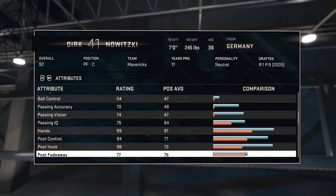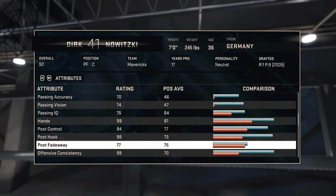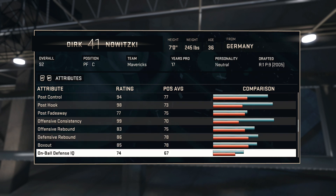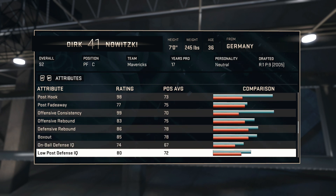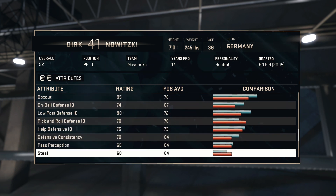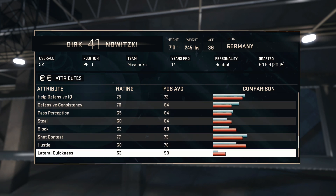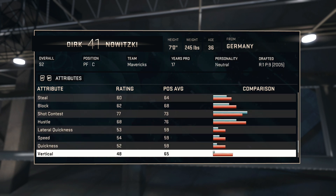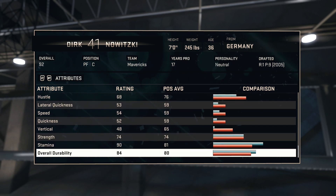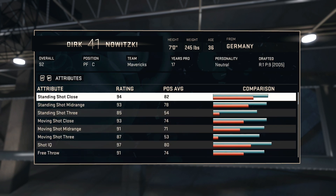Hands 99 is really good. Post control 94, post fadeaways definitely good — I feel like his post fadeaway should be a little bit higher because he's really good with it. His consistency is at 99, rebound 83, box out 85, on-ball defense IQ low, perimeter defense 70, steal, block, shot contest 77, lateral quickness 53, speed 54, quickness 52, strength 74, stamina 90.